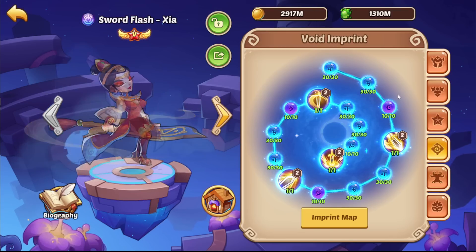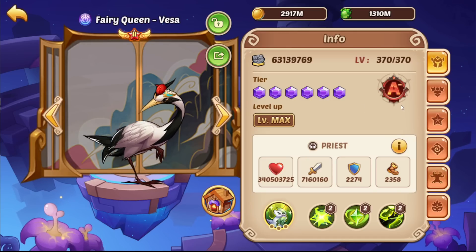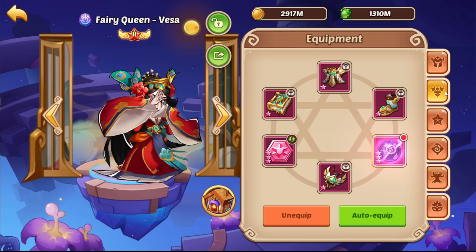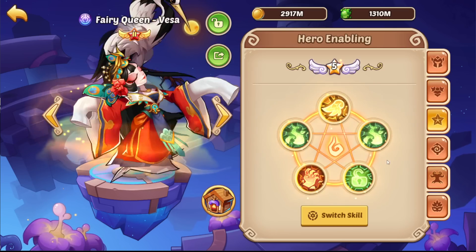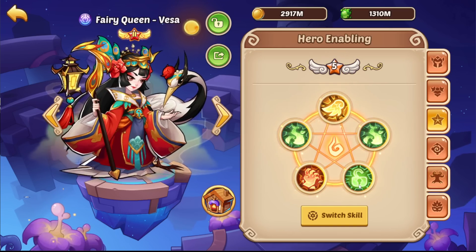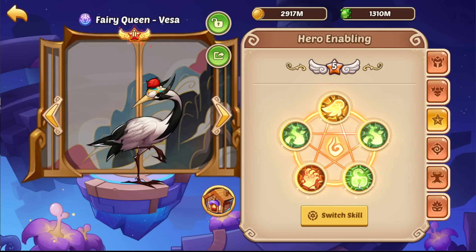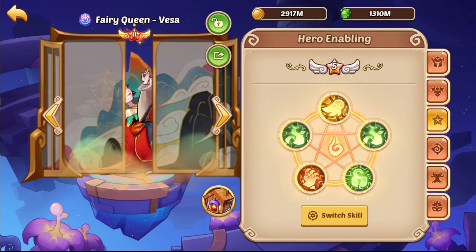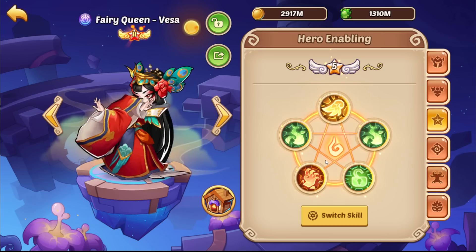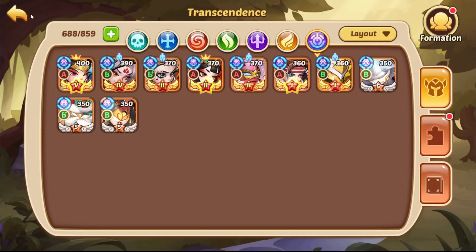We are running crit chance, crit damage, precision. As a second carry we are going to run a Farrokin Vesa — just a small bit of sublimation, just the active skill unlocked, with speed attack stone on A and B. We run control purify, so basically Vesa will deal with control-heavy waves while SFX deals with everything else. We don't really have to avoid a whole lot of stages because of that.